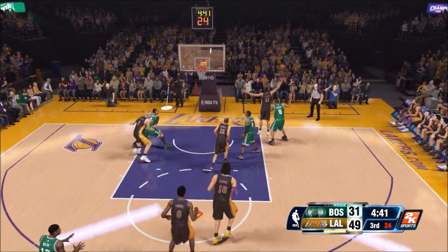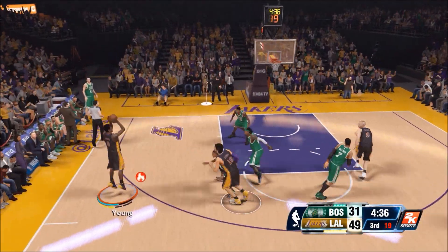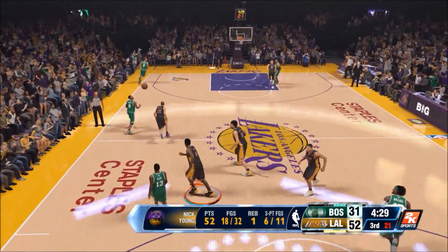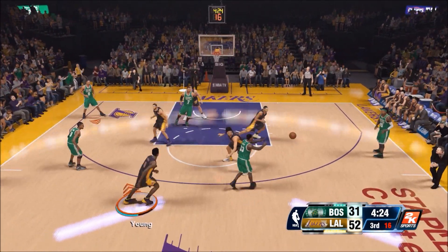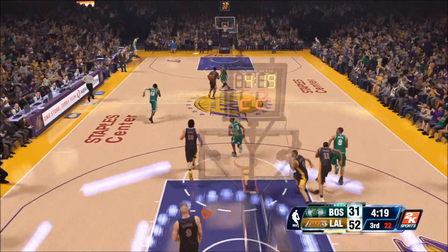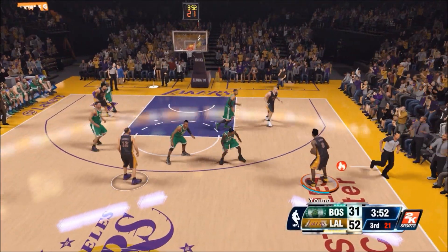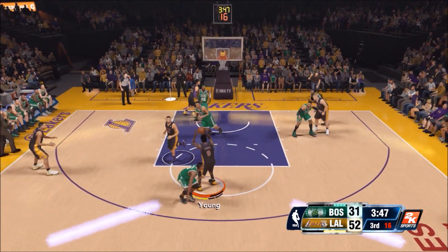Swaggy P's been red-hot all day long. Another ill-advised, poor shot selection from the Boston Celtics, and another great shot from the Lakers. 52 points for Swaggy P. One thing I noticed about my opponent — what he does is just swing the ball around the perimeter, that's all he does, and take a 3-pointer with someone. So I was eventually able to just play the passing lanes. Nick Young, what are you doing? Wait a minute — I think Nick Young missed that dunk because of the super noob syndrome.